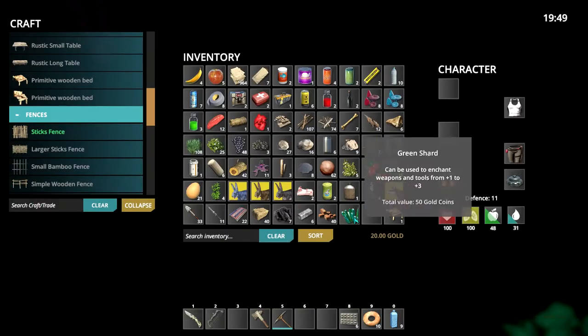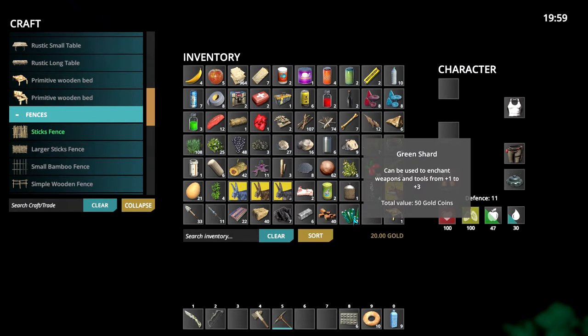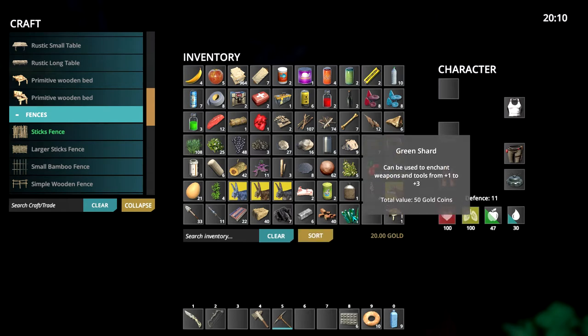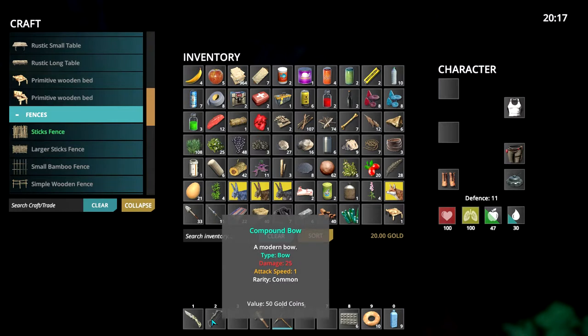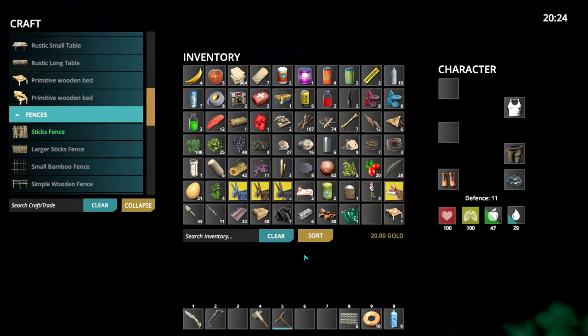We got a green shard - nice! As you can see it says it can be used to enchant weapons and tools from plus one to plus three. There are four different colors of shards: green, blue, azure, and red - you're gonna need these to upgrade your weapons. There's also a fifth shard with a different use. You'll also need titanium dust - those are the two main ingredients for upgrading your tools. Not all tools can be upgraded - only some made at the blacksmith. We can upgrade our compound bow and crossbow this way; firearms need upgrading kits.